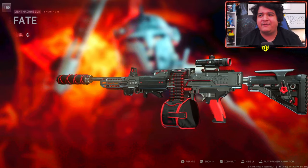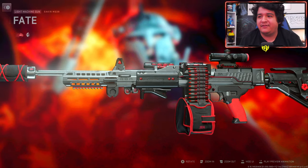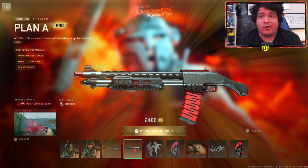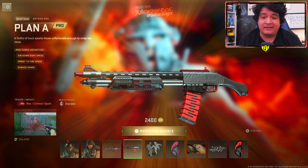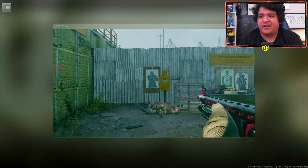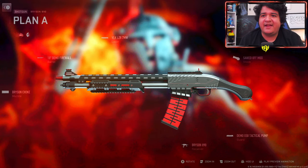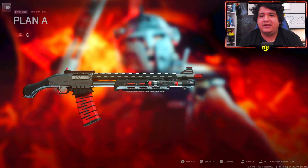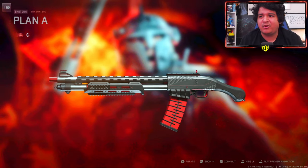This is the class setup that comes with the Sakine MG38 — it doesn't come with any ammunition. You can't put these tracers on other LMGs, sadly, so you only have it on the Sakine MG38. Next up we also have the Bryson A90 'Plan A,' which also comes with the red crimson spark branded death effects and tracers, and it shows off the Nick Mercs logo. It also doesn't have any ammunition, so you won't be able to put tracers on any other shotguns.